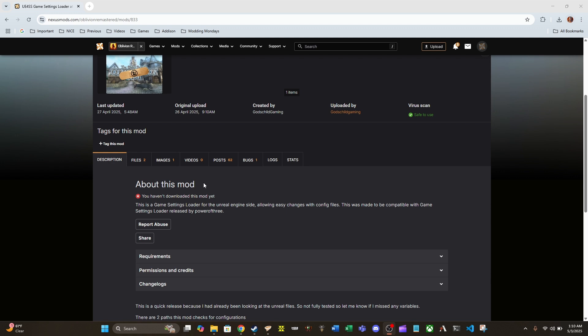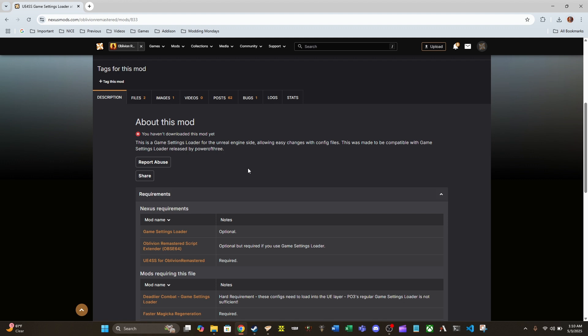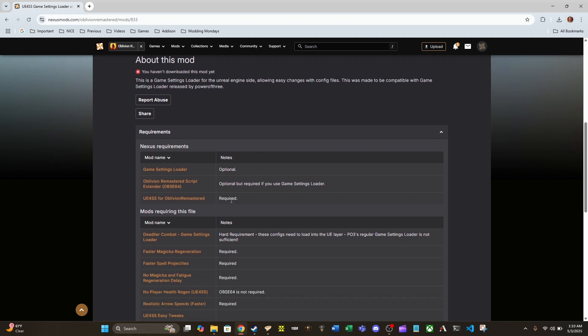With that description out of the way, let's quickly go over requirements before we get into installation. For this mod, you can see there's only one that's truly required: UE4SS — Unreal Engine 4 for Oblivion Remastered. This is absolutely required for this mod to do anything.